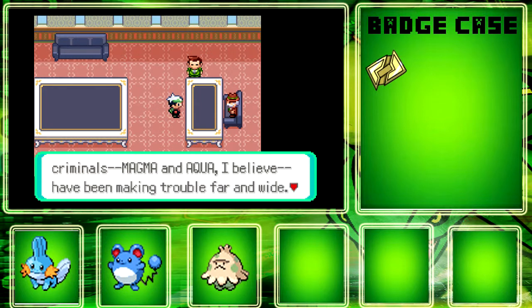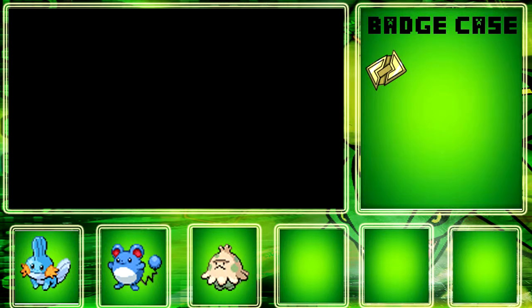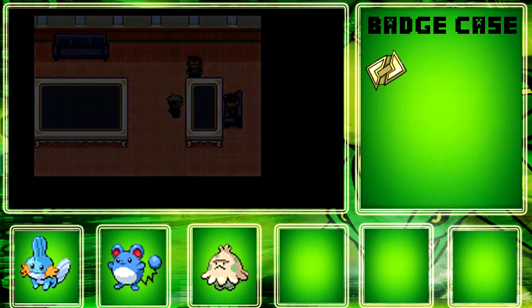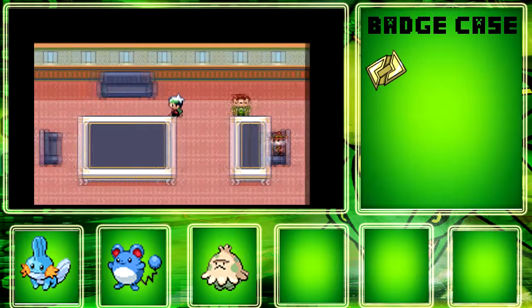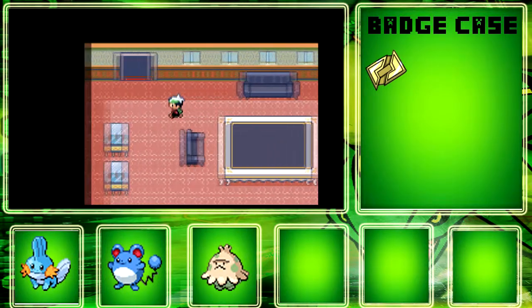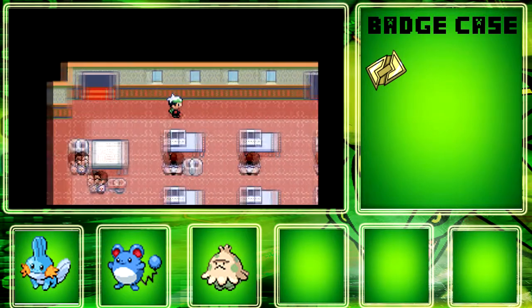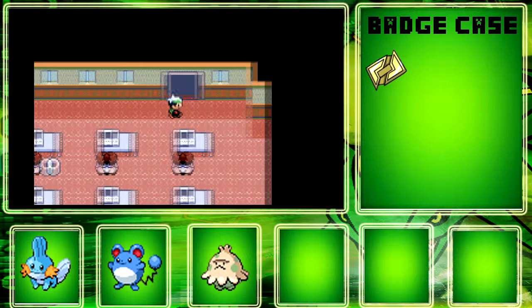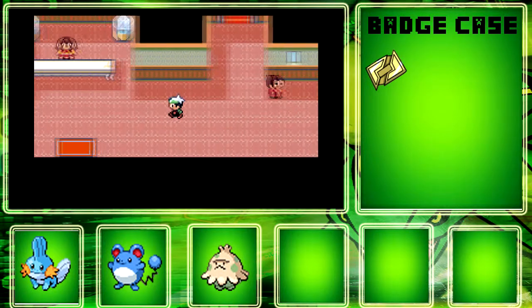Magma and Aqua — if you're playing Ruby or Sapphire, you can really follow along with the Emerald story besides the Aqua and Magma parts, because Emerald has both. Emerald is just really kind of a combination of both Ruby and Sapphire, and in my opinion it's the best one, because when you have all those extra parts it's way better to play. I like when these games are way longer than normal.